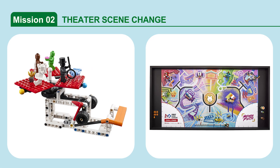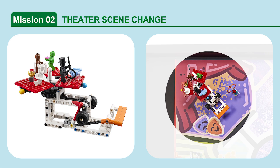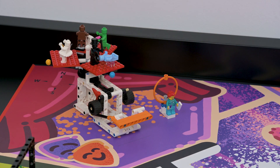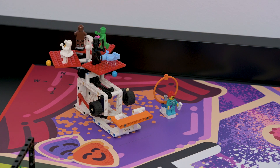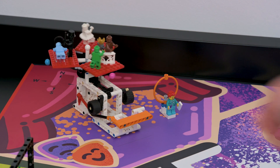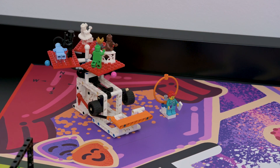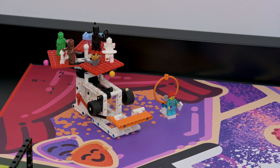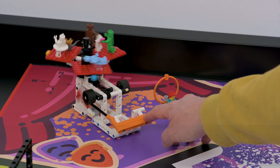Mission 2: Theater Scene Change. Change the scenery to a different configuration and consider what the other team will do so that you end with matching scenes. If your theater's red flag is down and the active scene color is blue, pink, or orange, and if both teams' active scenes match blue.